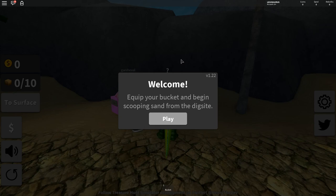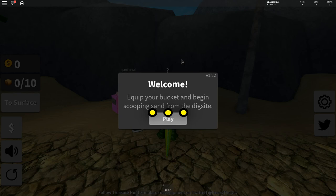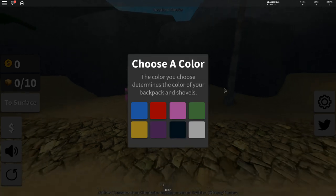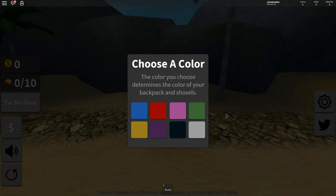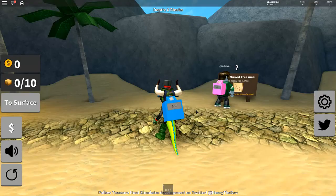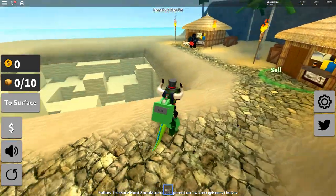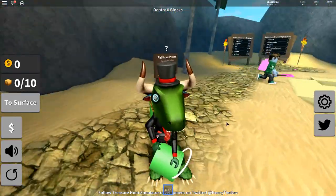A lot of you guys during the live stream have been asking me to please play Treasure Hunt Simulator, so here I am. Welcome — equip your bucket and begin scooping from the dig site. Oh, I can choose a color! The color you choose determines the color of your backpack and shovels. We're going with dinosaur green — every green is dinosaur green, that's just how we do things.